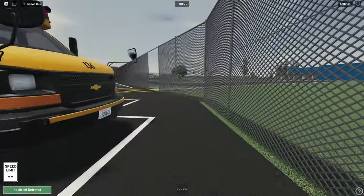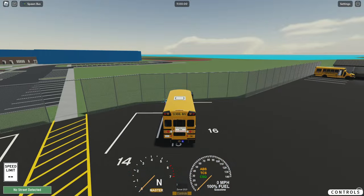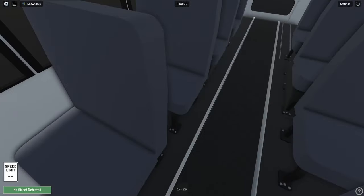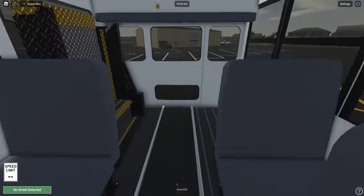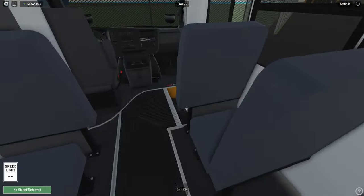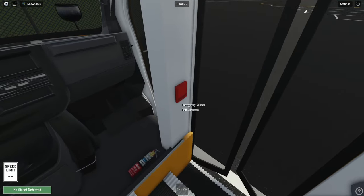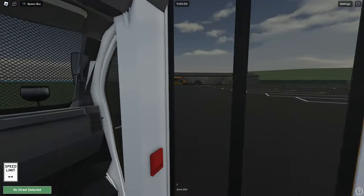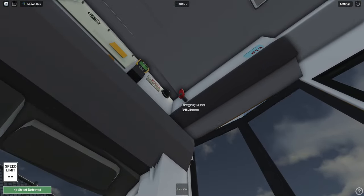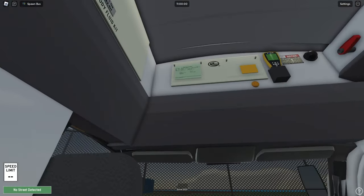We want to enter through the driver door. Let's take a look inside. We've got two, three, four, five, six, seven, eight seats — maybe nine counting the wheelchair space in the back. There's a switch up there — emergency release. I'm not sure if it's two different switches or the same switch. Maybe one of you in the comments can tell me what that is. We've got a sheet up there, and we have free cam.